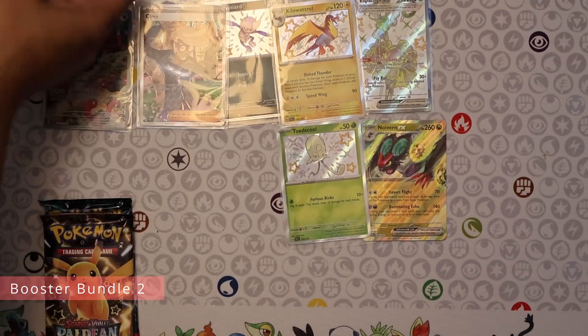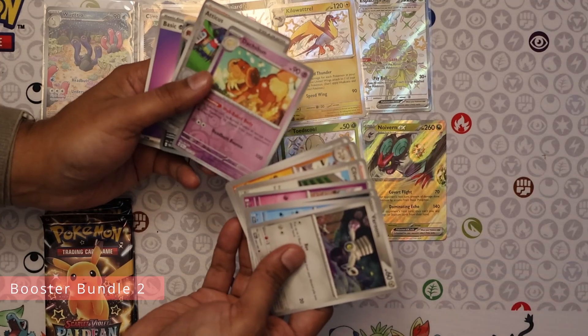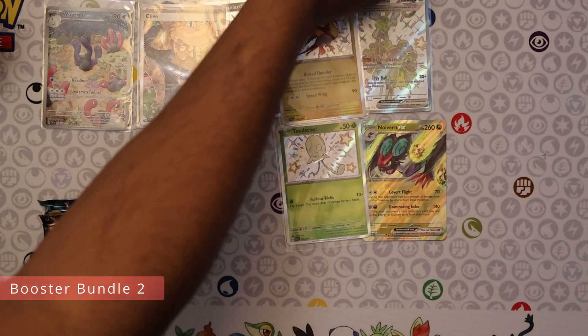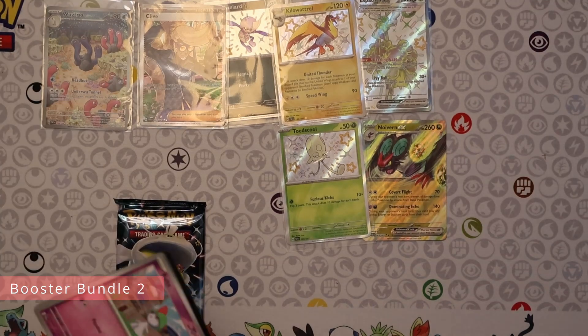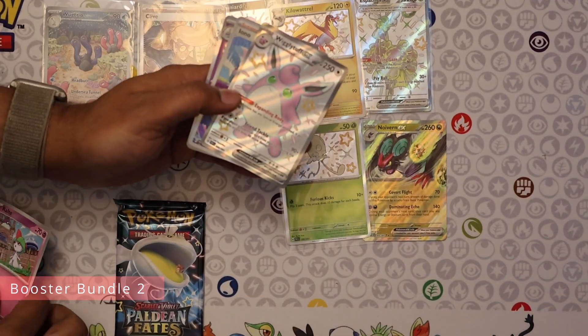Nothing much there — empty pack. Pack four, just regular reverses and hollows. The regular cards don't have much value in Paldean Fates. That's one of the problems with this set — you don't have counter catchers or regular reverses having any value.